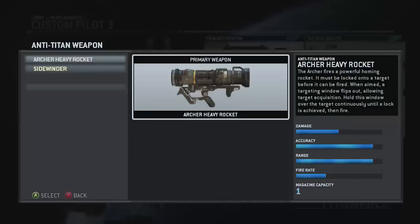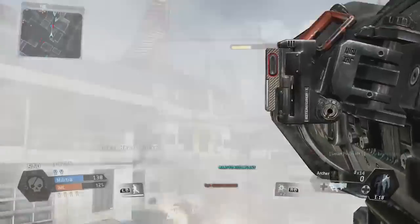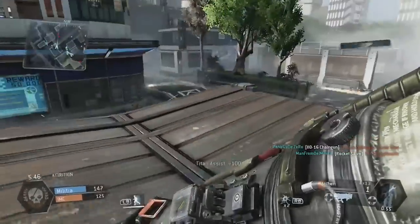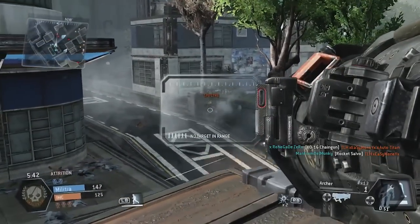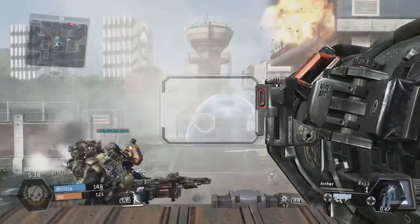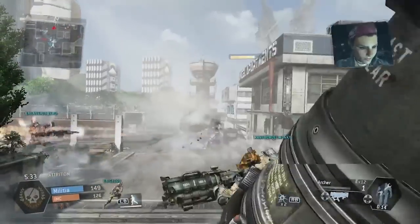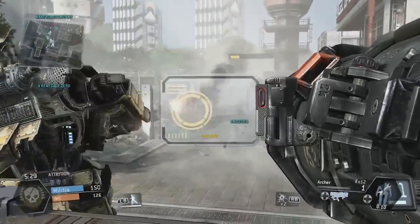Moving on to the anti-Titan weapons — these are designed to take down Titans. The first is the Archer Heavy Rocket, which fires a powerful homing missile. The downside is that it can only be fired if you have a lock-on, so you can't fire it at enemy players or random parts of buildings. You can only fire it at Titans or the dropship at the end of the game. It does quite a lot of damage, but it only holds one rocket at a time, so it has an extremely slow fire rate — which is the main reason I favour the other weapon.